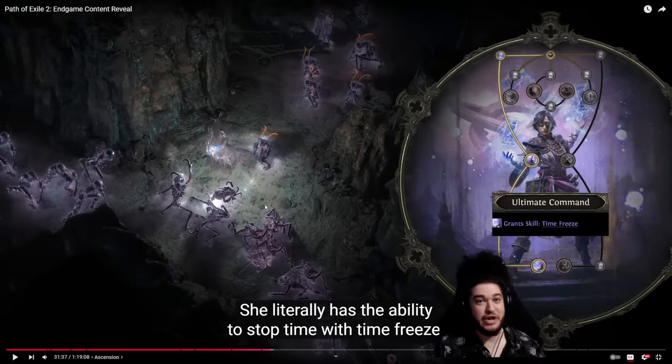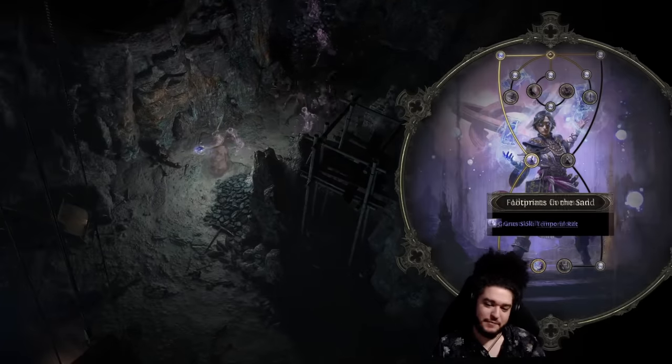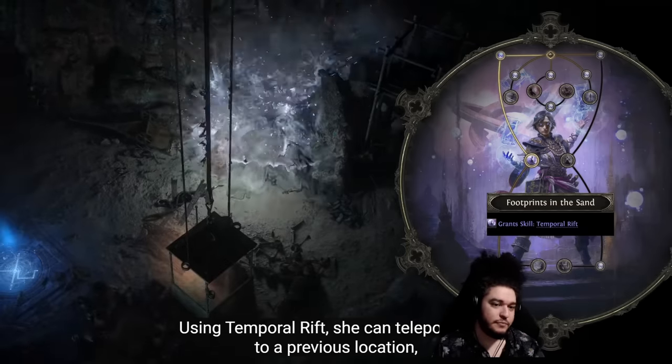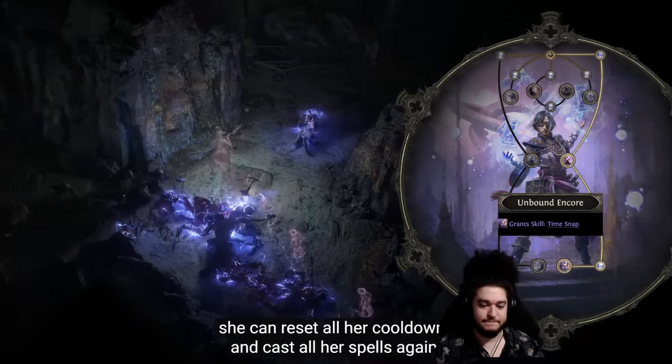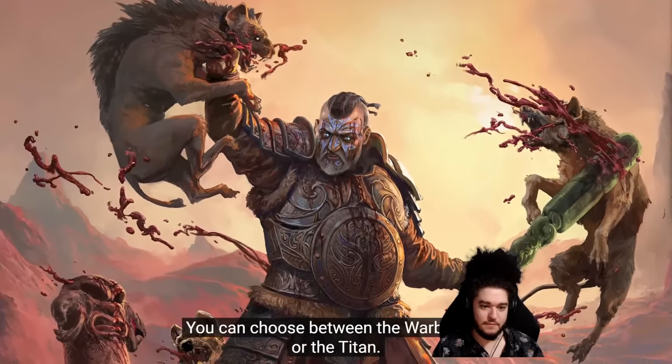This is thematically a really cool skill — I've always enjoyed classes that can slow. It kind of has that Final Fantasy Red Mage vibe. Temporal Rift is really interesting, and I also want to mention: whenever an ascendancy grants you a skill like this, I believe you can put support gems on it, which is cool. She can revert to a previous location, resetting her life and mana, or with Time Snap she can reset all her cooldowns and cast all her spells again — that's pretty strong.